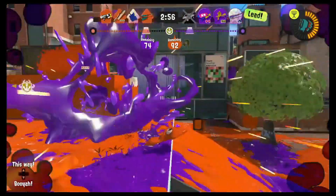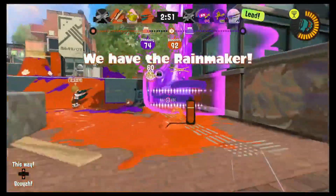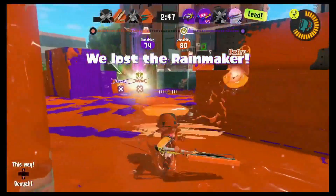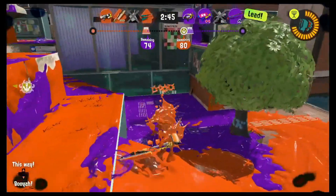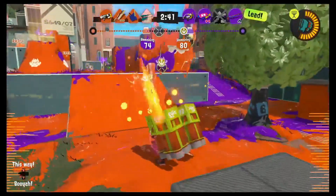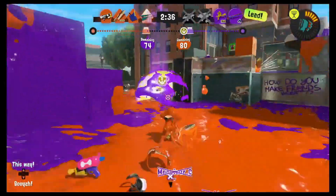Strategically place the Squid Beacon where your team needs to be and where the enemy is likely to be, but not too close — make sure it's hidden and not in a dangerous spot. Analyze the situation before jumping to a beacon: consider the opponent's location, where the enemy's ink is on the map, and where ink is appearing to ensure the beacon is safe to jump to.